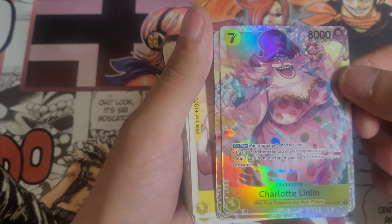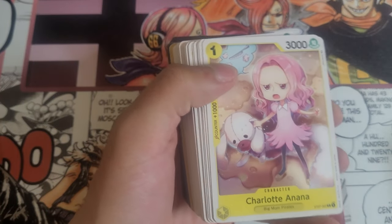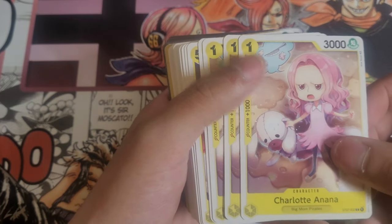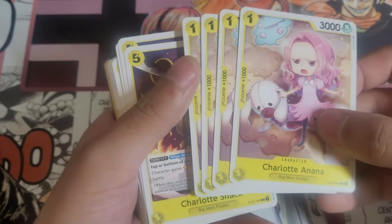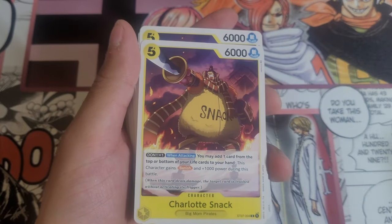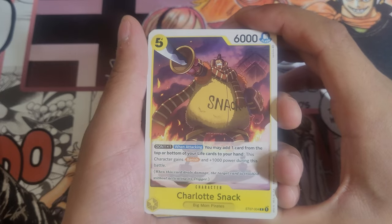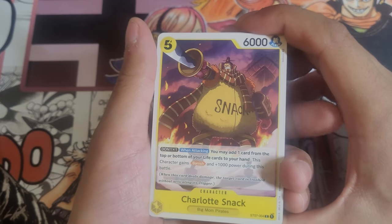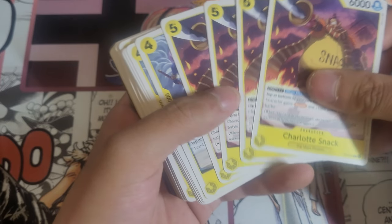Anything in here is at two unless I mention it's at four. We got Big Mom, Mama, and then we got Charlotte Anana — I don't even recall this character in the show, but she's just a one vanilla so she's never gonna be used anyway. We got Snack — I believe Snack was one of the Sweet Commanders.